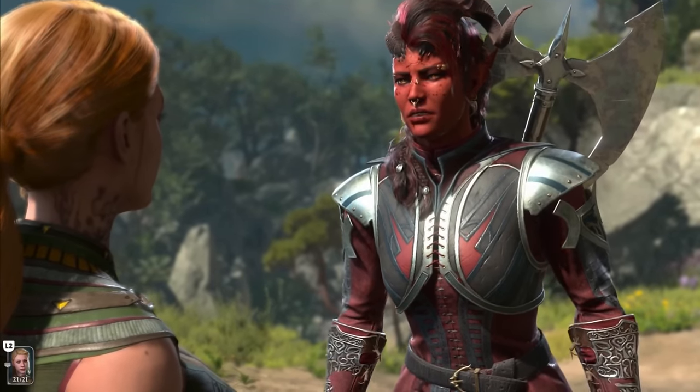After you save the druid's grove or otherwise get the Rune of the Wolf, you will have access to the druid's vault. Inside are two magic items: Sorrow, the first polearm magic weapon you can find, and the Robe of Summer.